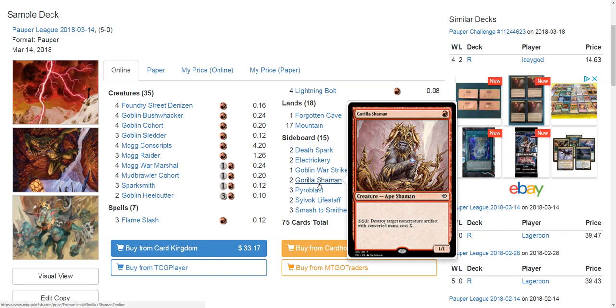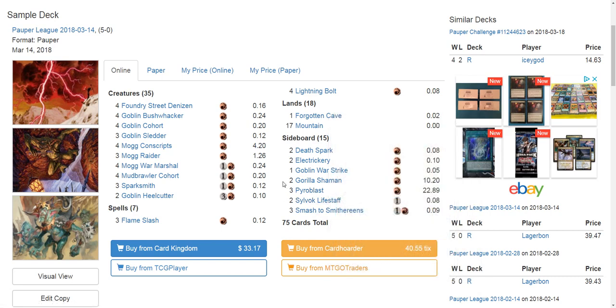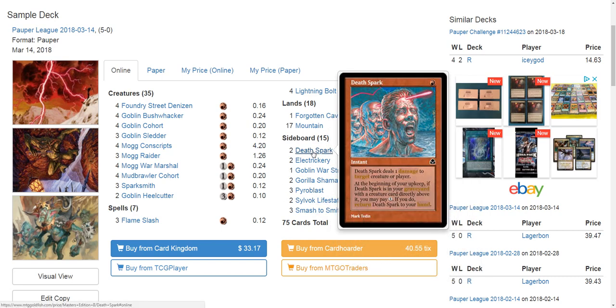When it comes to Mono Blue Delver and Blue Red Delver decks, they really run on one and two toughness creatures quite a bit. Mono Blue Delver does have Spire Golem, and Smash to Smithereens is pretty nice against Spire Golem — though situational. But the rest of those decklists have a lot of one-toughness creatures. Death Spark — which is an instant for one red that deals one damage to target creature or player — at the beginning of your upkeep, if Death Spark is in your graveyard with a creature card directly above it, you can pay one to return it to your hand.